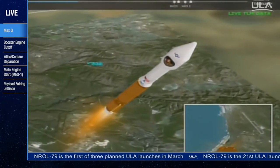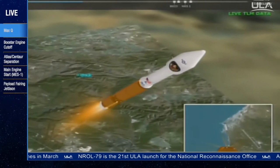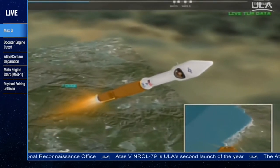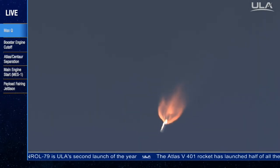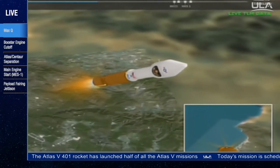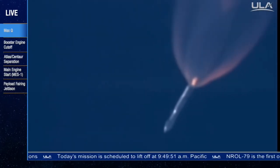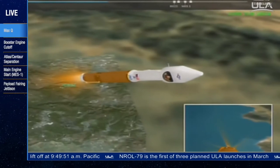151 miles per hour. Body rates continue to look good. Booster engine continues to look good at this point in flight. Pump speed, injector pressure is right in band. Current altitude is 18 miles. Downrange distance, 14 miles. Current velocity, 2,479 miles per hour. Booster is now one-half its liftoff weight. And we have gone to Alpha Limited Steering. Steering responses look good.